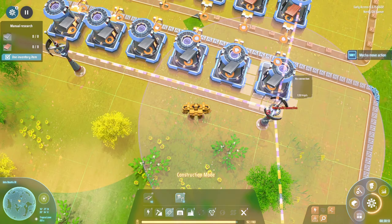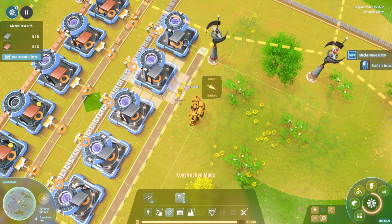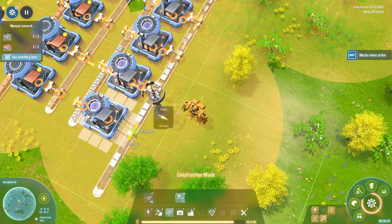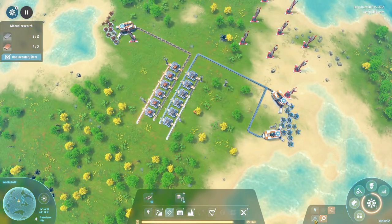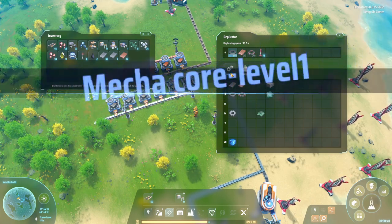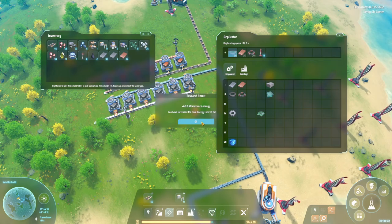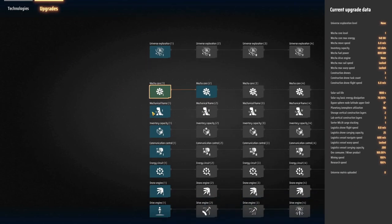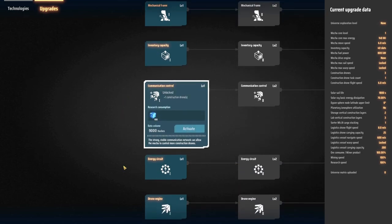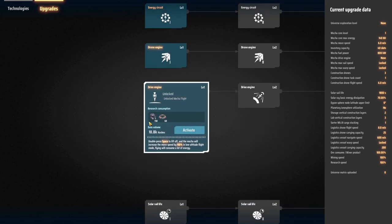Mechacore level one — 40 megajoules of max core energy. The next thing I really want is the mechanical frame, but we can't do that yet. We need to get our electromagnetic matrices going. Drive engine will unlock Mechaflight — that sounds very nice. Let's see, I have some components to put in there.